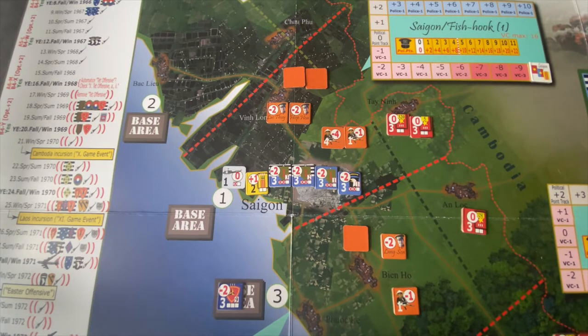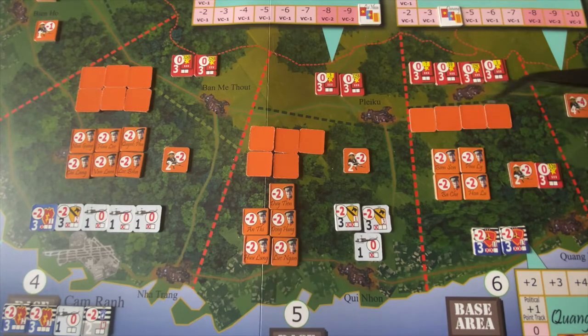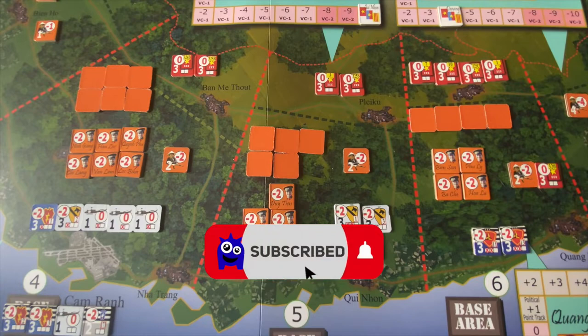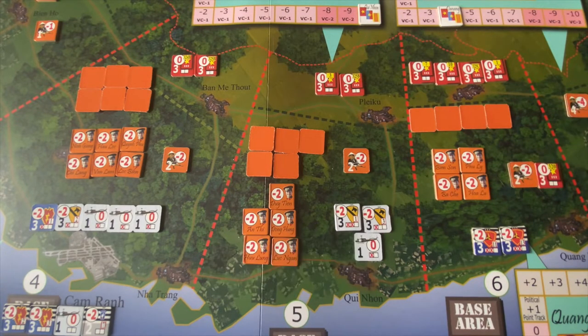We're going to need to bring more reinforcements up here in 1966 to help shore up Saigon. The middle of the map is a complete mess. We've got North Vietnamese Army regiments in the remote areas that are likely to drop down. We've got strong political influence in these main three provinces, and we've also got a lot of anti-air presence here as well. My goal is to try to keep our helicopters out of here and use our ground troops, because the political situation is already bad — the maximum is minus 10. So hopefully we can keep this stable in the course of 1966.